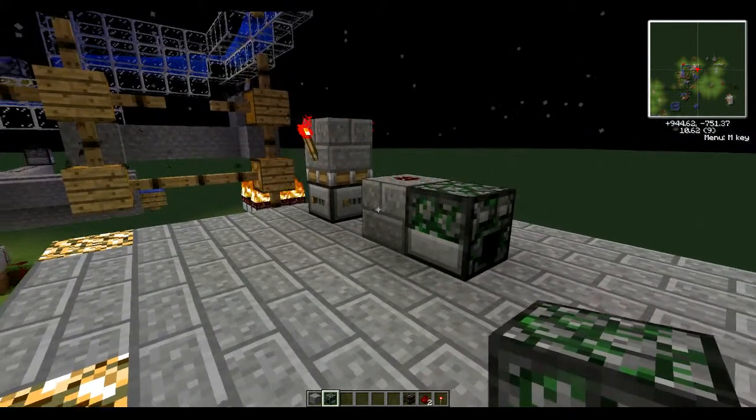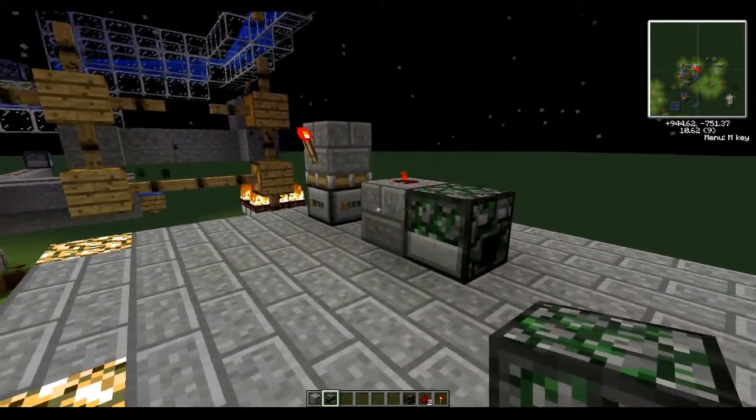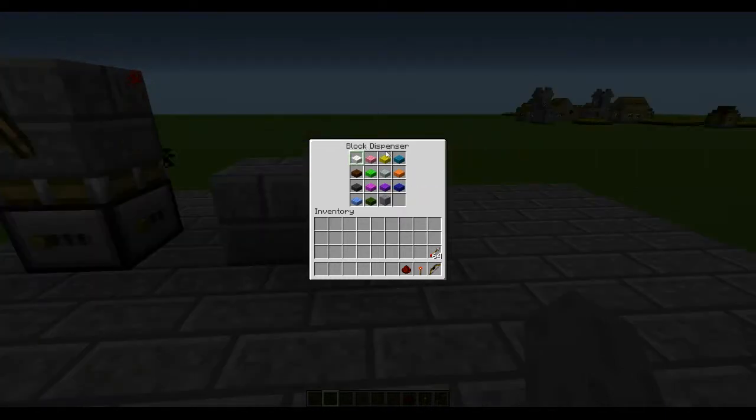This block dispenser is triggered every second. I've put 15 items in the block dispenser, 14 of which do not conduct redstone current, and one that does. When the block dispenser is triggered, it will place the block that is within this windowed area. When it is untriggered, it will take it back in, and this windowed area will move to the side. So it will dispense every block one after the other, in order.